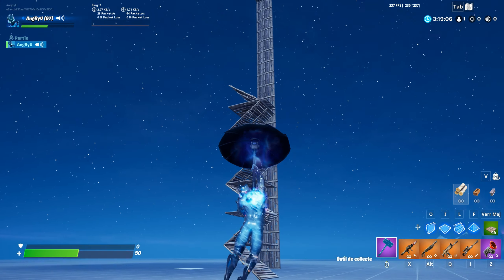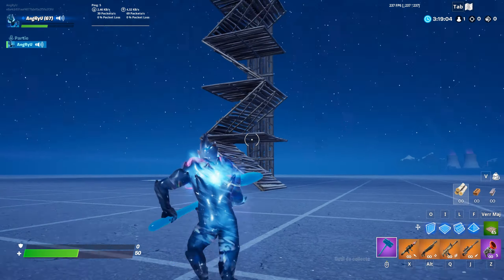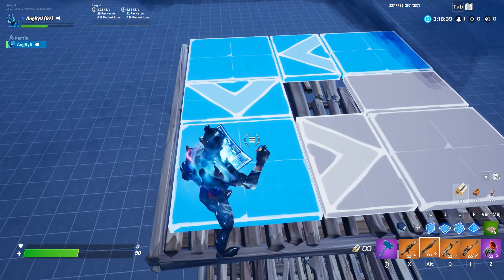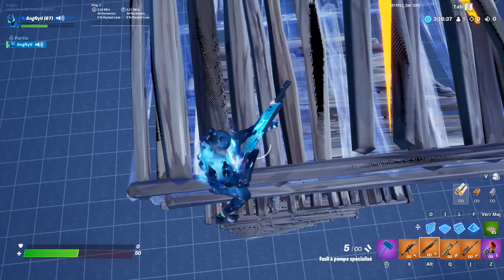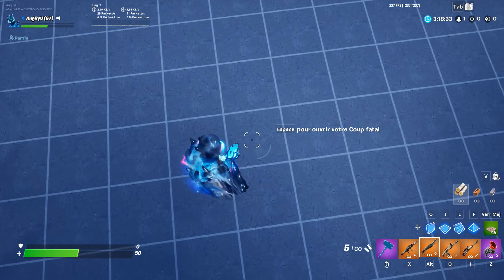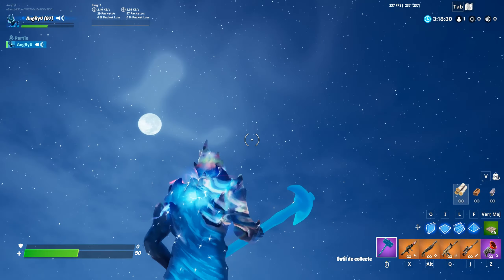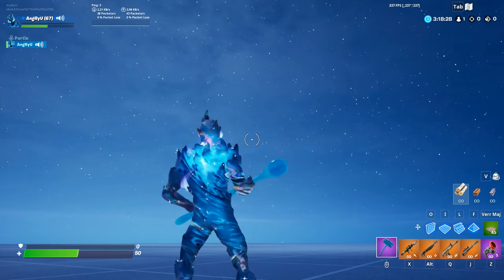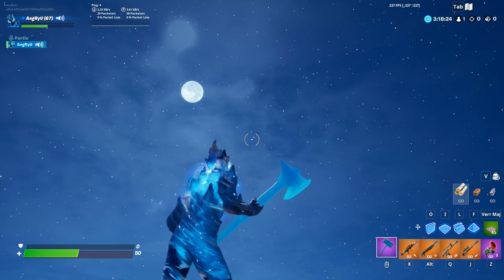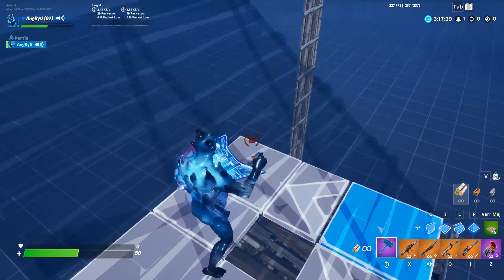So knowing that, you can apply that to a vertical building. You see the building is collapsing from both ends and that's how you can avoid taking damage. When you have nothing to do, just edit.